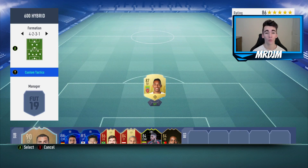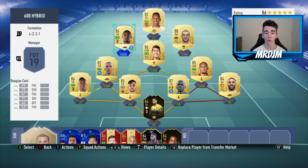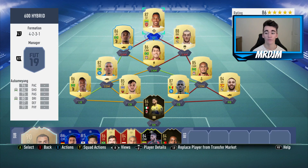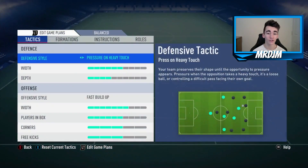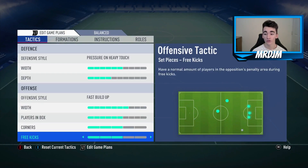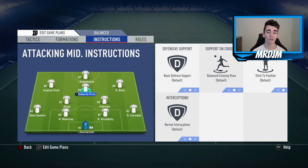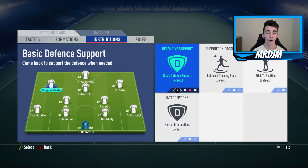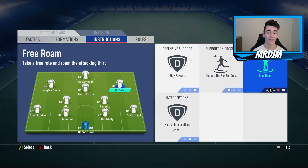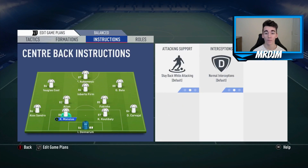In-game I would change to 4-2-3-1 with the three CAMs, having Aubameyang as the striker, Gareth Bale right CAM, Douglas Costa left CAM, Firmino as the central CAM, and then Fabinho and Allen as the two holding midfielders. Moving on to the custom tactics — I've been using these for a very long time and they suit this team's play style very well. For Aubameyang: stay central, get in behind, stay forwards. For all three CAMs: stay forwards, get into the box, and free roam. For Fabinho and Allen: cut the passing lane, stay back while attacking, and cover the centre. Both full-backs stay on balanced attack.